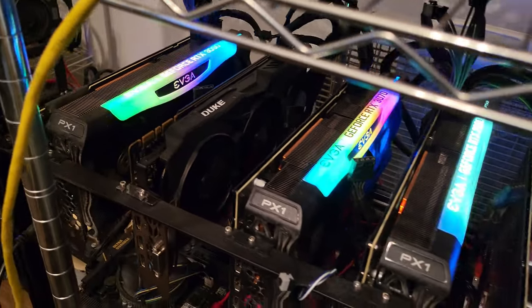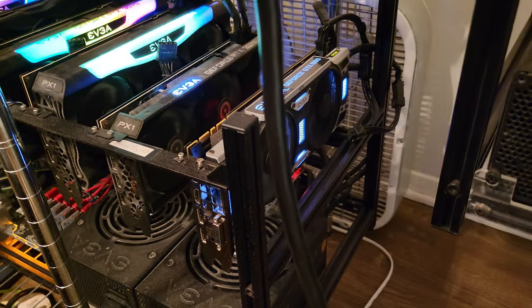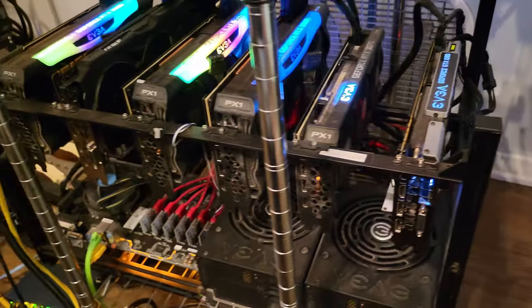Now let's take a look at my 6 GPU mixed NVIDIA rig, which includes two RTX 3090s, two RTX 3080s, and two RTX 3070s. This mining rig is mining on NiceHash.